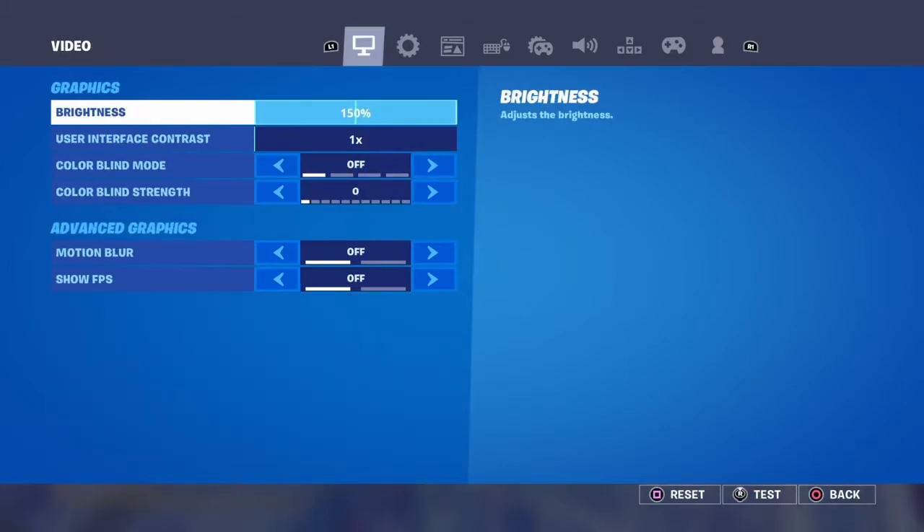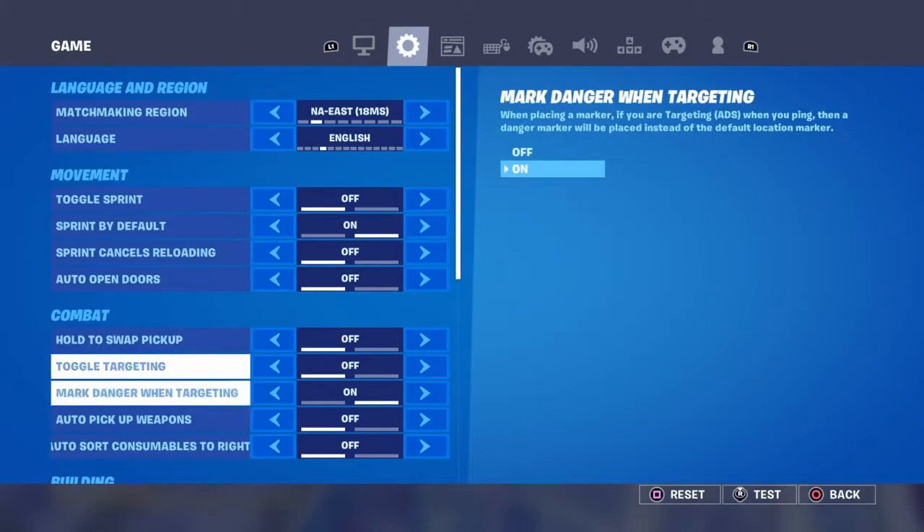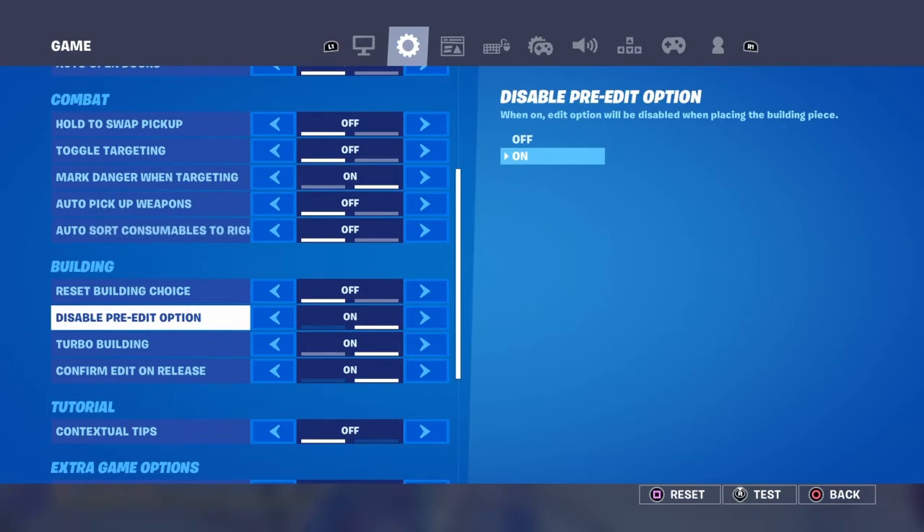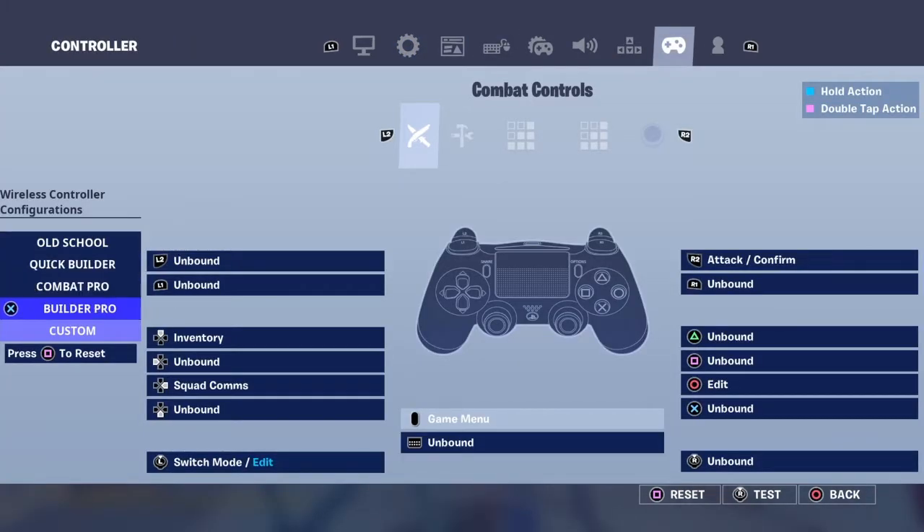What you want to do is make sure 'Edit on Release' is on and disable the pre-edit option. Then you go to Settings, go to Custom, and go to Edit Controls. I really recommend making Triangle the select button, Circle confirm, and also Circle for edit.